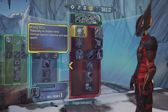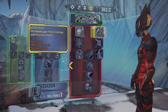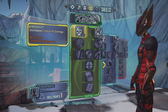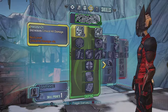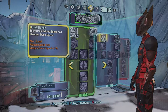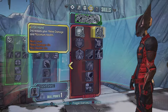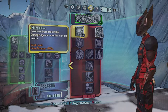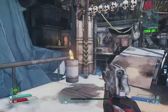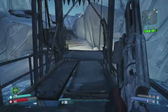Skill choices: Killing Blow massively increases melee damage against enemies with low health; Iron Hand increases melee damage and maximum health by a little; Headshot increases critical hit damage; Optics increases zoom with all gun types. I'm going to go for the extra melee damage on enemies with low health - that doubles melee damage when enemies are low, and it also stacks with the action skill so while invisible we get even more damage.